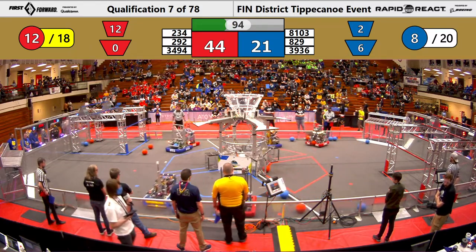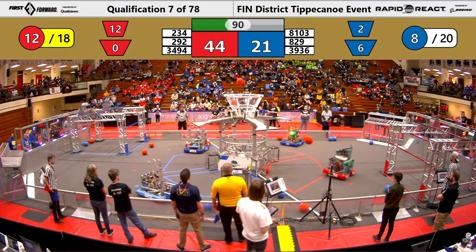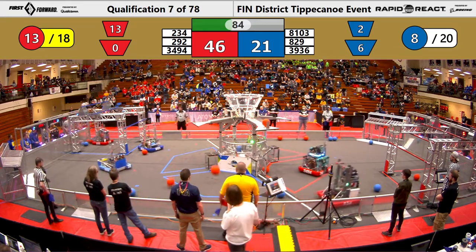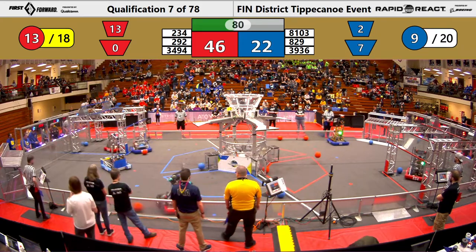Not much use of those terminal areas with the Human Players. There are plenty of cargo scattered around on the field. 829 launching one blue cargo, two blue cargo into the lower hub. Each of those scores one point for their alliance.